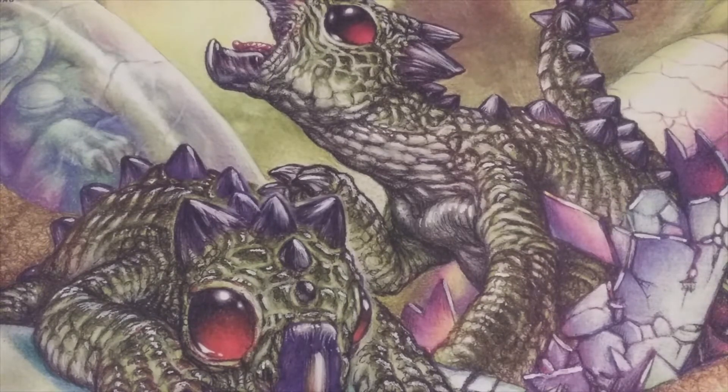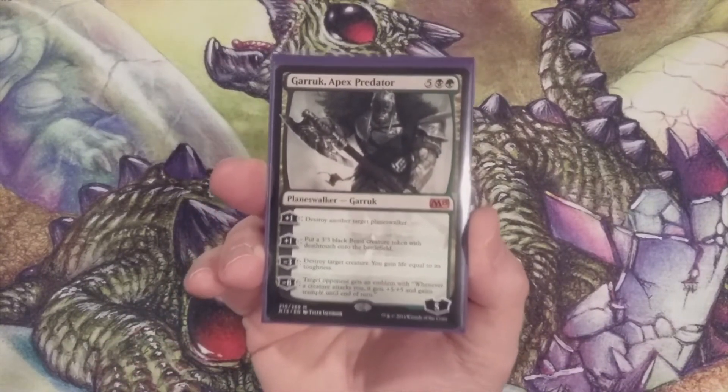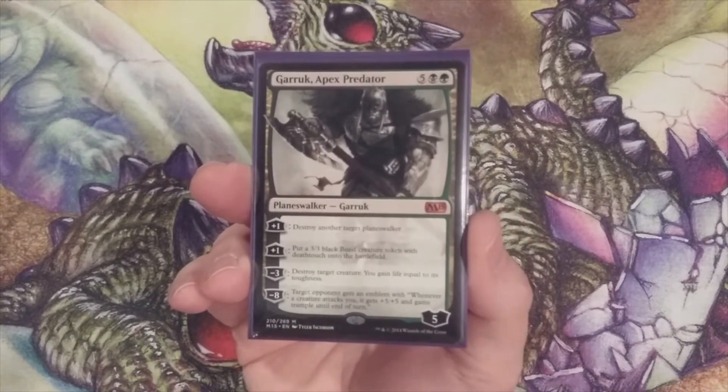The community has spoken and of the five options for our very first Oathbreaker deck, nearly unanimously the community has chosen Garruk Apex Predator, so let's take a real close look at Garruk here.